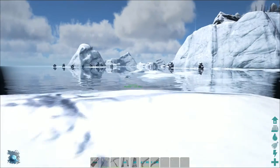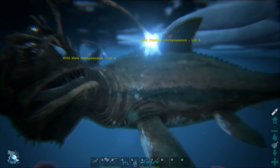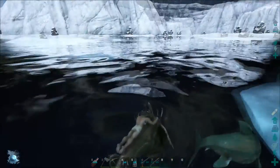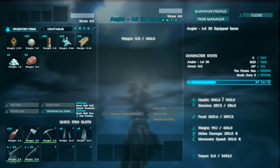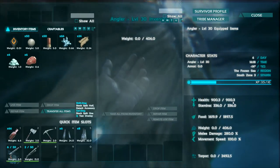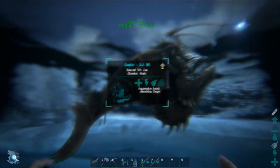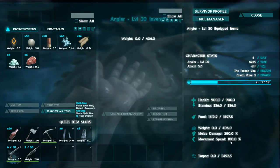Now I'm going to run straight over to the Anglerfish. These things are pretty freaking awesome. As you can see he's having a nice kiss with one of these dolphins here. When you ride them you kind of grab onto the top half of them. So the stats on this thing - this one's a level 30 when I force tamed it. Its stats are 900 HP, stamina is 336, weight is 406 which is actually quite surprising just look how small it is. 280 melee damage and 100% movement speed which isn't too bad.